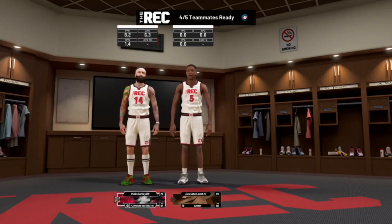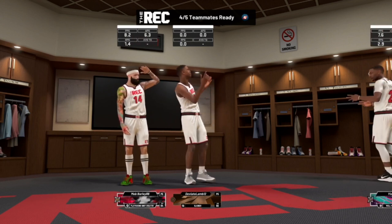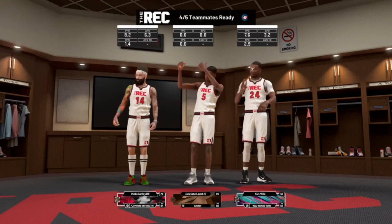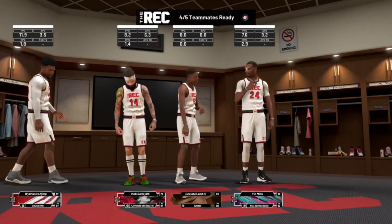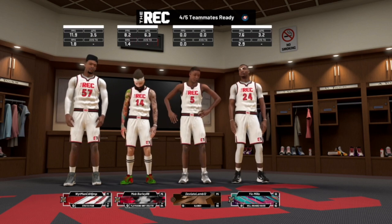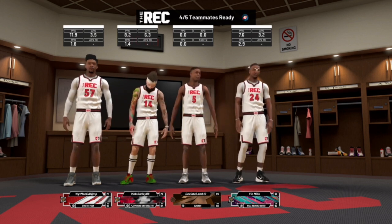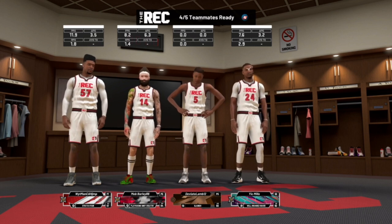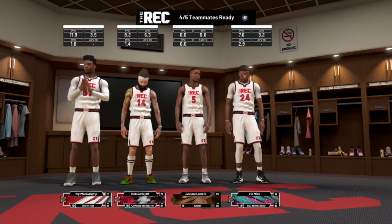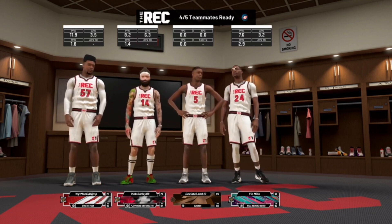If you guys can do that, you might be able to get to the game a little bit quicker, because sometimes the matchmaking can be a little slow — let's just be honest, this game is kind of dead. Now with this glitch, two things: it does count as an L on your record, so if you care about your rec center record you might not want to do this. Also, do this on a brand new player or a player under a 95 — if you do this with a player ranked at a 98 or 99, each L you take doing this rec center glitch will cost you overall as well. The key is make sure you have somebody you can join in the neighborhood; if you don't have a friend online, you can always join a friend from the community post.